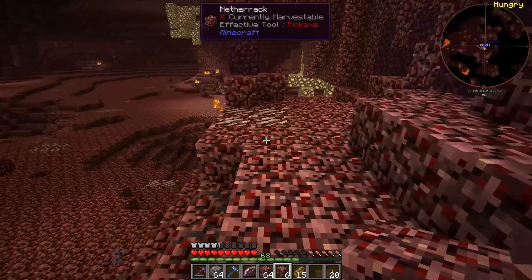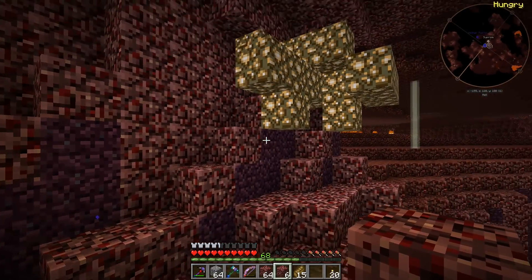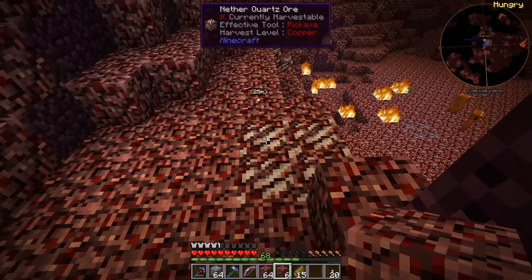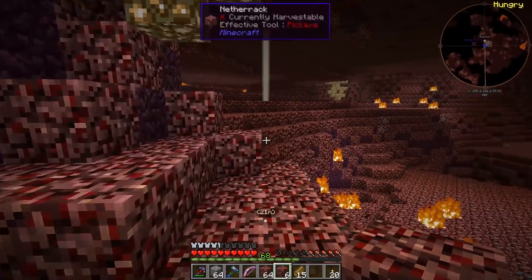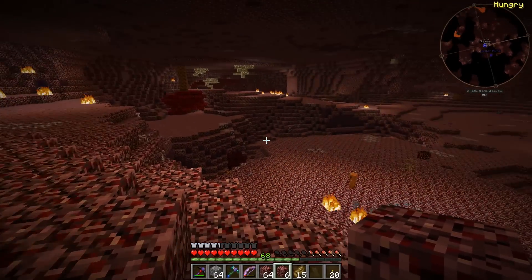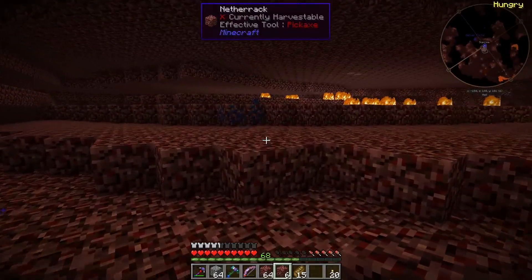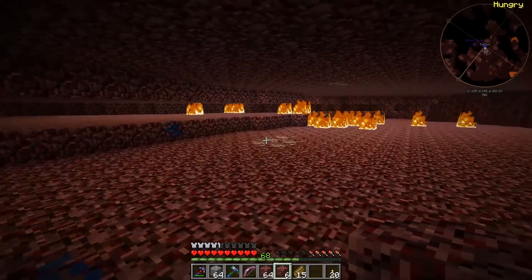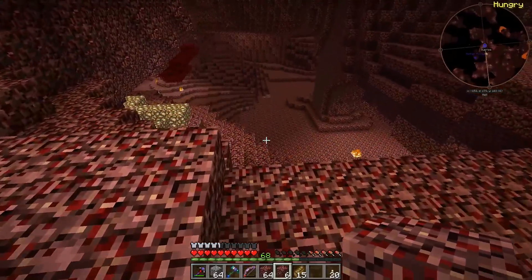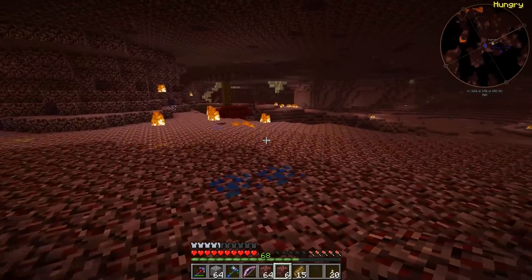I'm going to start collecting resources around here. One thing I want to do is get a silk touch pickaxe, or actually probably a silk touch hammer. All these ores including nether quartz ore will explode randomly when you mine one next to another - it turns into TNT, counts down, and explodes. If you silk touch it, that doesn't happen, or at least it didn't used to. I definitely want to get silk touch, but I'll go around and collect some resources in the meantime.